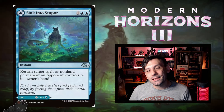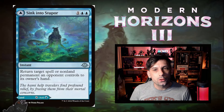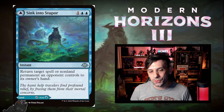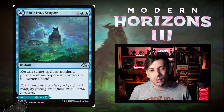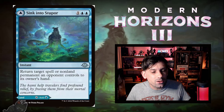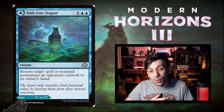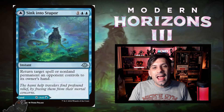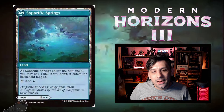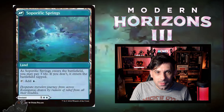Next up, the blue one — Sink into Stupor. Two blue and one for an instant: return target spell or non-land permanent an opponent controls to its owner's hand. Nice temporary removal that can hit a spell almost like a counterspell, or bounce permanents already in play. If you don't need either, you can just play it as a land: Soporific Springs, which enters tapped unless you pay three life and taps for one blue mana.